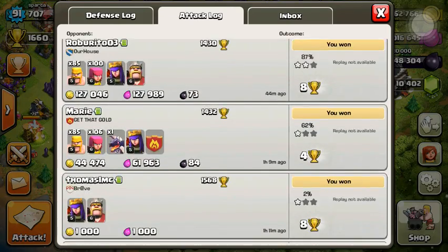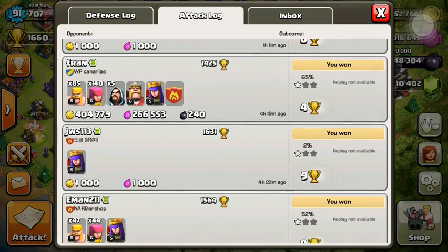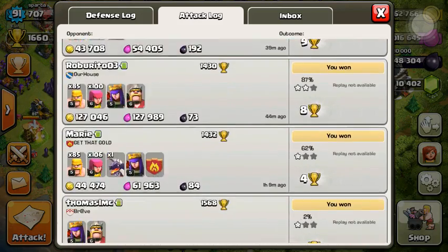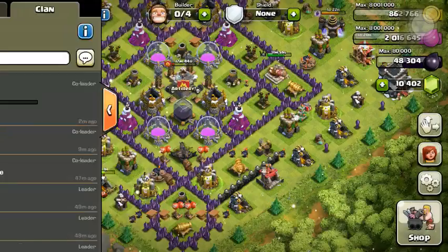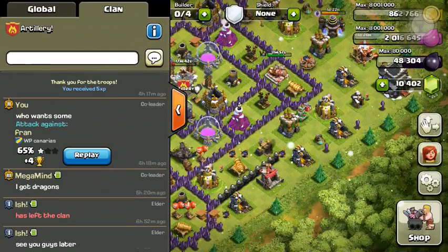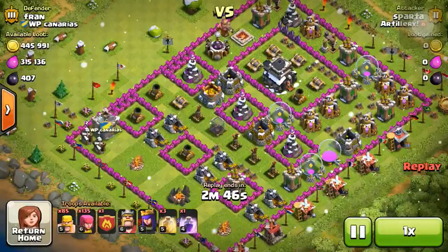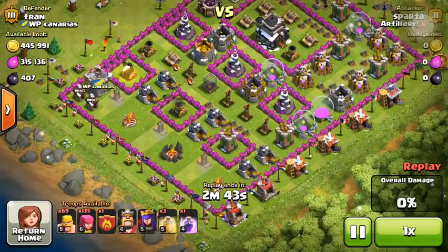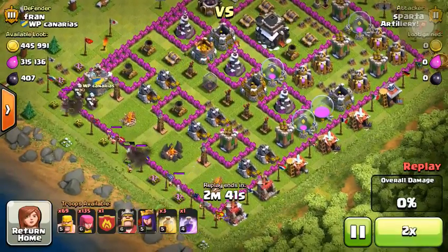So I'm going to be showing you an attack that we did earlier in the day — I can't show that replay. It was huge. Look at this — I shared it. Look at all this gold: 445,000 and 315k Elixir. That's insane.